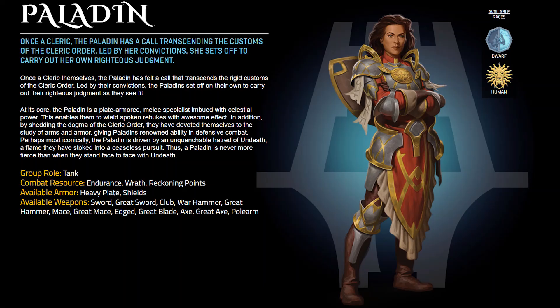Paladin is now listed as solely tank, continuing the theme we're seeing to clarify the class roles instead of previously listing it as tank or utility. Armor is now listed as heavy plate and shields, and it's worth noting that we believe all the class pages simply list the highest tier of gear that they can wear, allowing them to wear all armor types that fall below the listed selection in armor class.